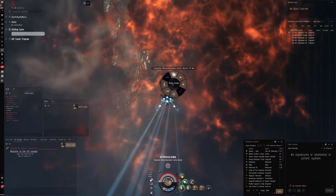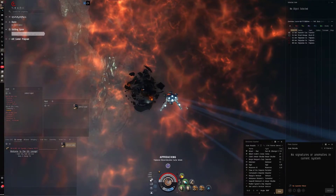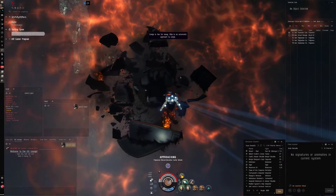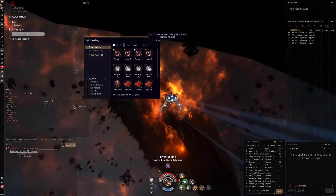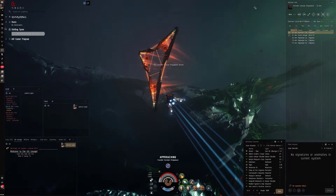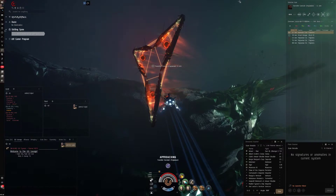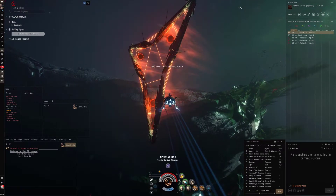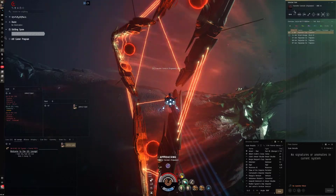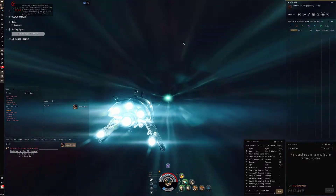A big thing to consider with the Retribution is that it's way slower. If I want to use an afterburner and sig-tank with this Punisher approach, I'm going to have to be more careful because I'll take more damage going slower. I don't want to change the fit up too much. I'll run a few calm abysses with the Retribution first to get a handle on the speed and go from there.